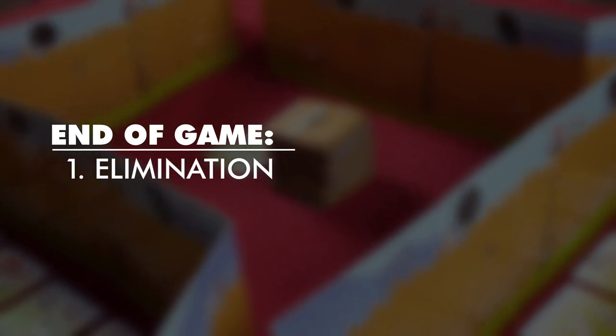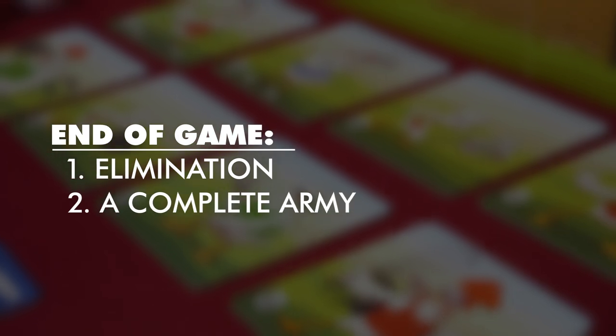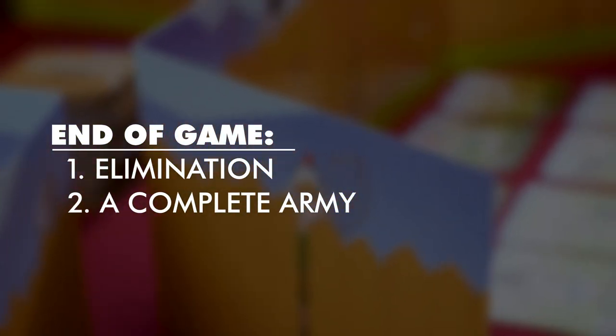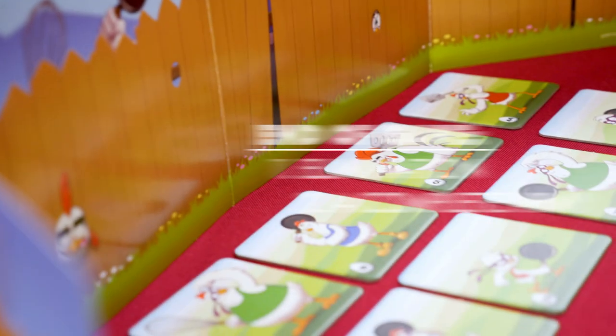Chicken War ends in one of two ways: one, if all but one player are eliminated from the game, or two, one player has nine chickens that match their leader. If you are the last player standing or the first to have a complete army, you win the game!